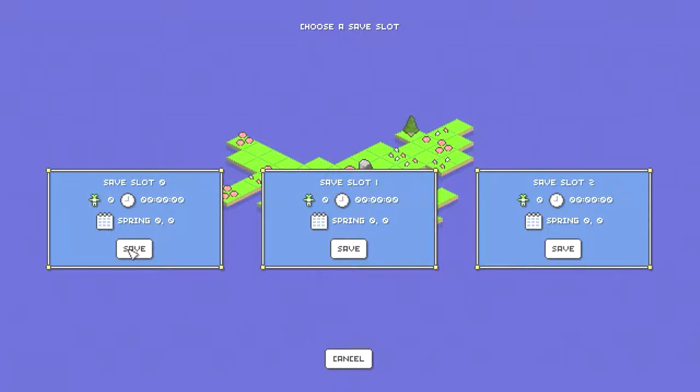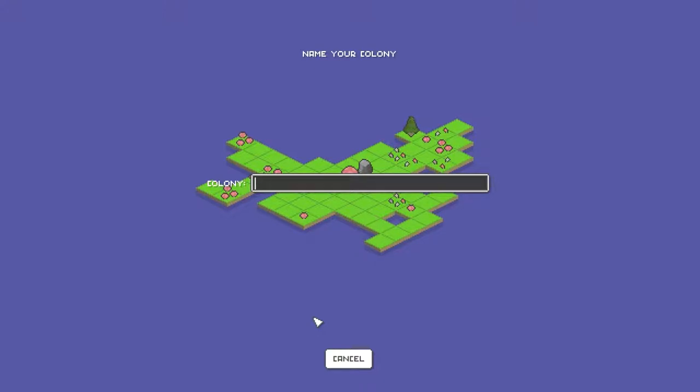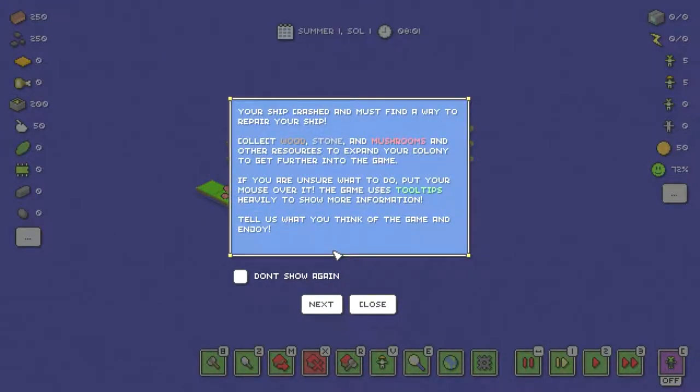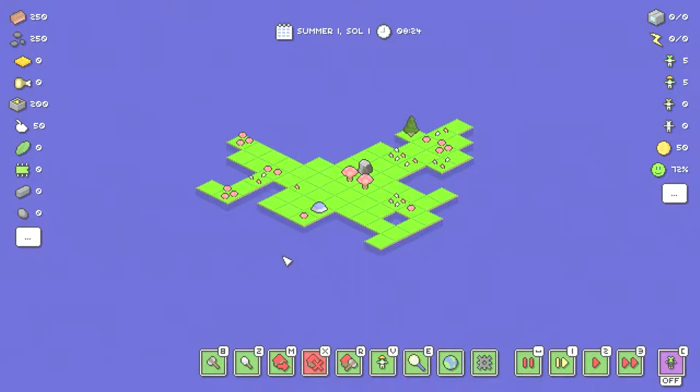I'll name my colony — I'll just call it 'Memory Colony' for now. 'Memory Colony doesn't exist — approved.' I wonder what that is. All right, continue. 'Select tile to land your damaged ship on.' I'll just put it here. 'Your ship crashed. Collect wood, stone, and mushrooms and other resources to expand your colony. Use tooltips for more information.' All right, that's all delightful. There's delightful music here.